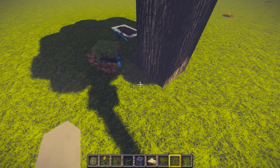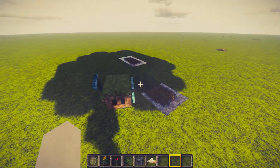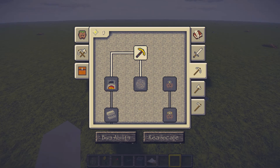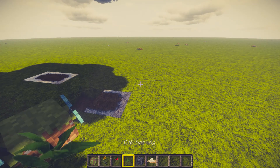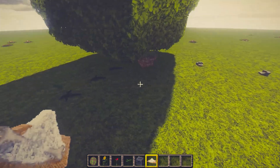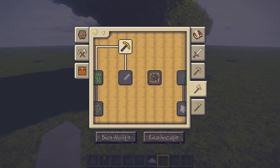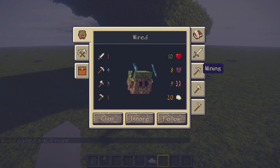So now we'll give him an axe. I believe if we put these here, he might be able to swap his hands. Chop. That should be okay. Is he doing it? Oh wow, he does the whole thing. So there we go — we've got wood cutting as well.